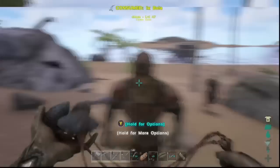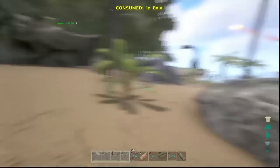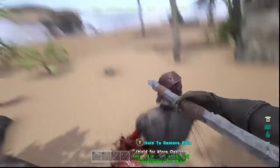We're just going to have some gameplay in the background, just for entertainment. So basically, fortitude is your resistance to the environment and torpor.